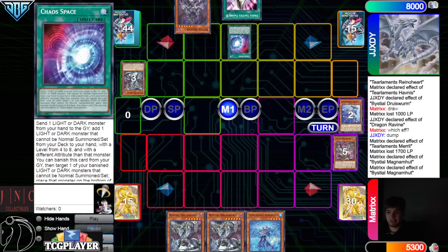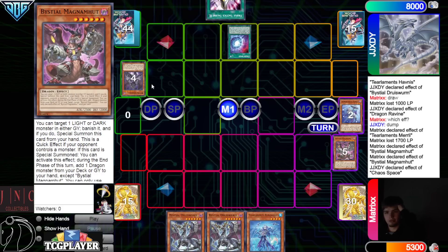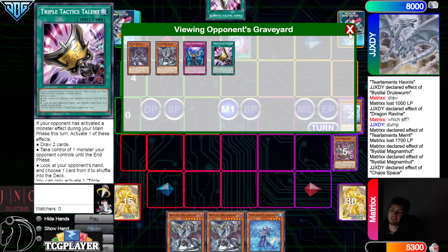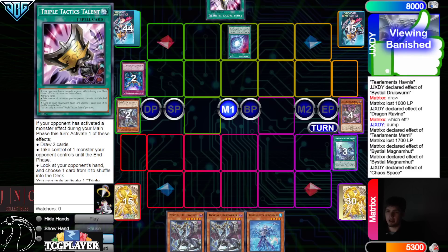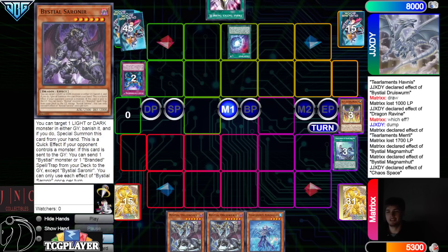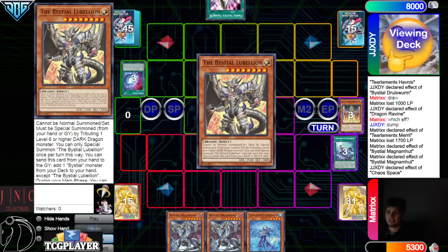They go Chaos Space, discard Sornier. Our one Druis Worm — the game doesn't even get interesting here to be honest, because they have Keldo and Keldo just shuffles back. They chain Keldo, put back Magma and both of their Bestials — not going to get Sornier affected. Dump Sornier, dump Lubelion — that's a crazy play in that deck, gives you another attribute too.